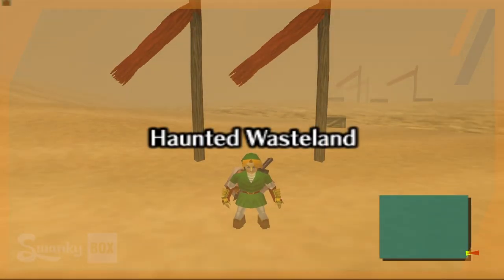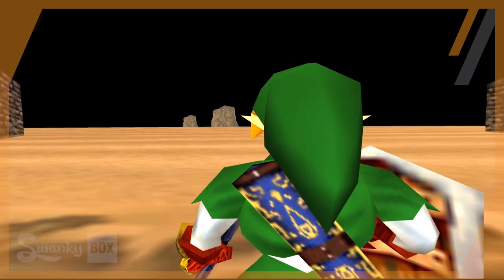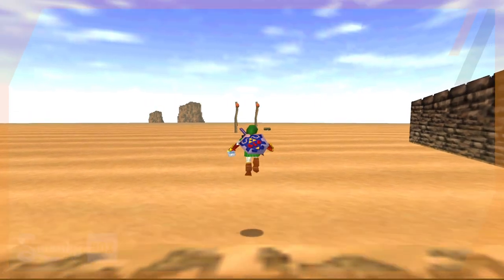We head back to the fortress and look out again — we can see that box, and it's very difficult to get to. The entire warp that takes you to the haunted wasteland extends far above the ground, so even if you were to hop over it and be up in the air, you would still trigger the warp and appear in the desert.